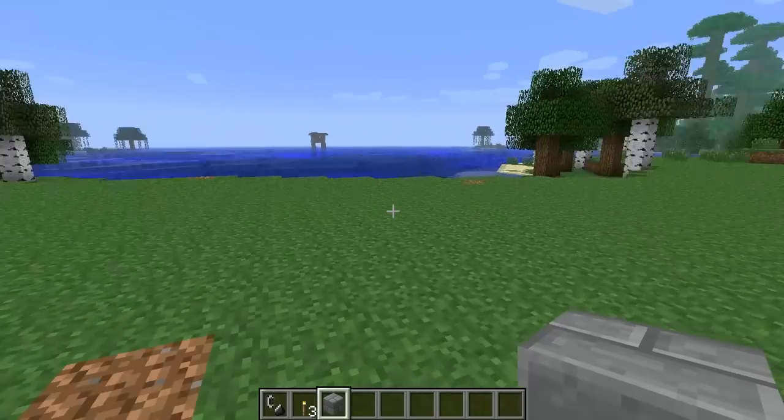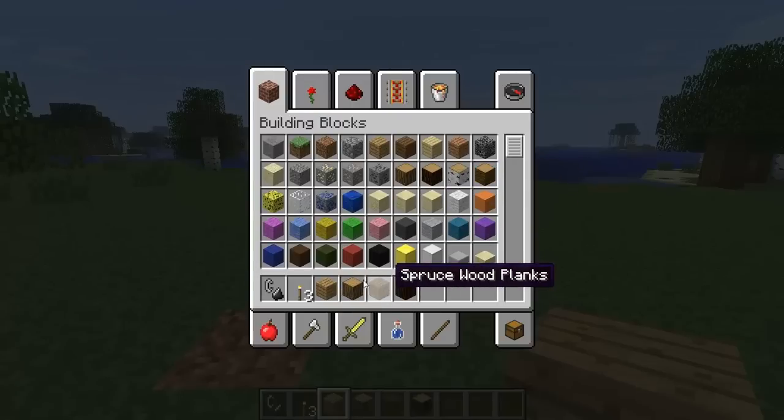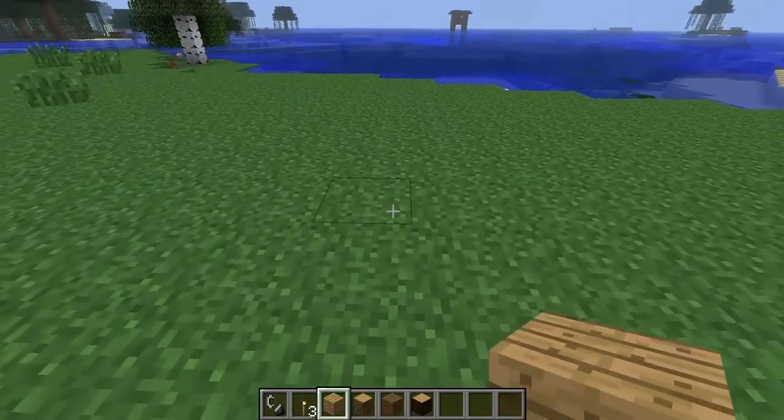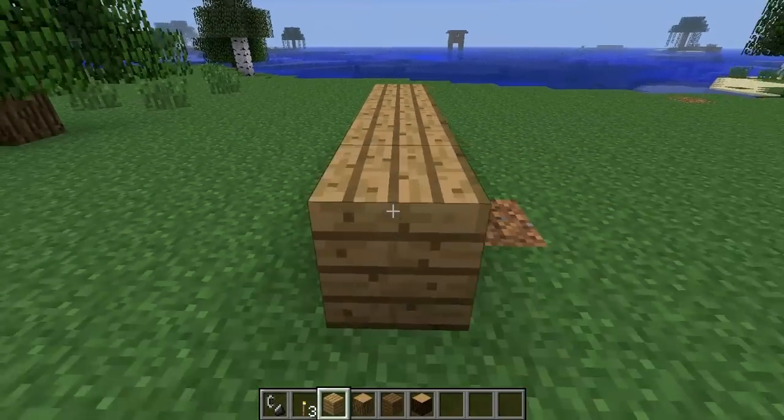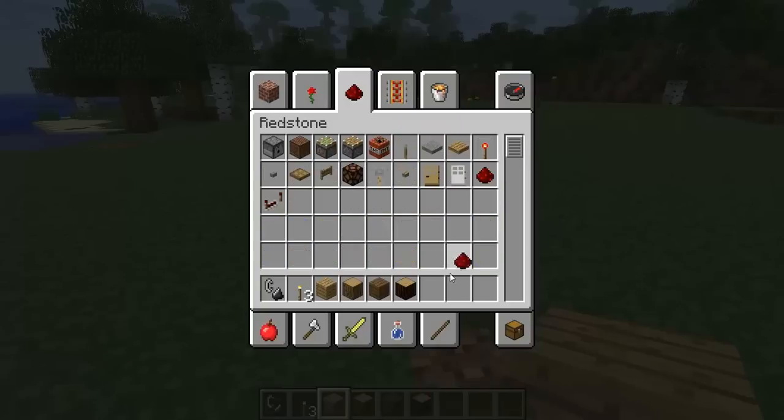So here we are — a nice open area to start building. With my idea, I think a lot of redstone is going to be on show, so I need to think of a way to make it as minimal as I can. Just a heads up — I'm not a pro with redstone, not like some people on YouTube are. All I know is pretty much the basics. I don't actually know how I'm going to get a load of dispensers stacked on top and into the sides of each other, all firing at the same time.